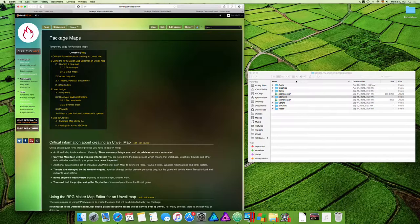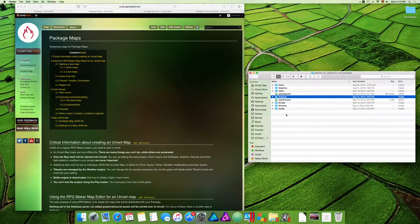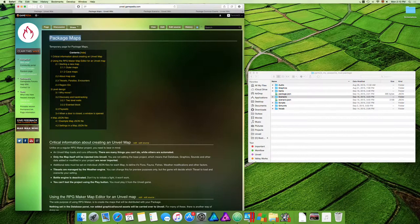Hey guys, welcome to part two on how to create your own scenario in Unveil. Make sure you check part one, otherwise this is going to make no sense. We are going to draw a map on this one — make sure you definitely check the Package Maps documentation, this is really important for this part.